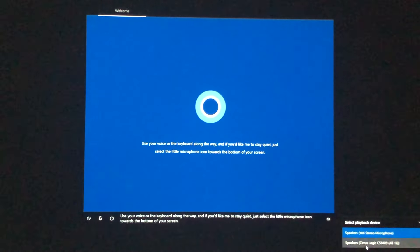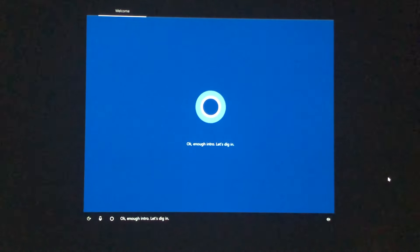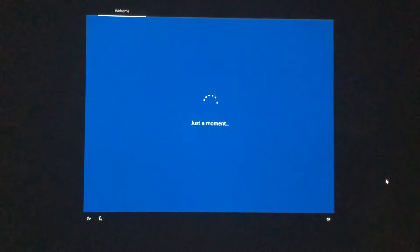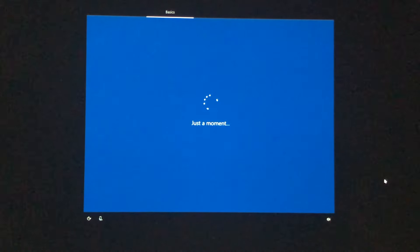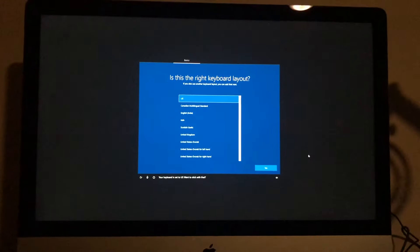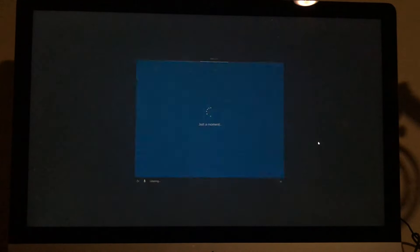The next part is actually new — usually I had to enable Cortana myself, but in this new version Cortana automatically helps you through the process. Cortana is basically the Siri for Windows. Just follow the steps as Cortana walks you through: confirming your region, keyboard layout, connecting to a network, signing in with your Microsoft account, and setting up a PIN. You'll also get prompts about linking your phone, OneDrive, and Microsoft 365 — you can skip those. Just follow the steps alongside me.